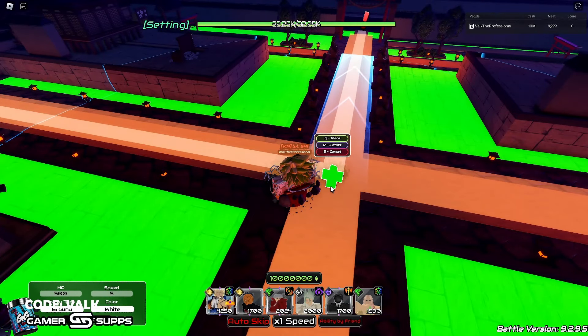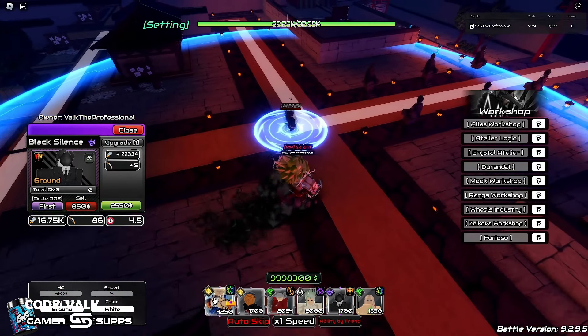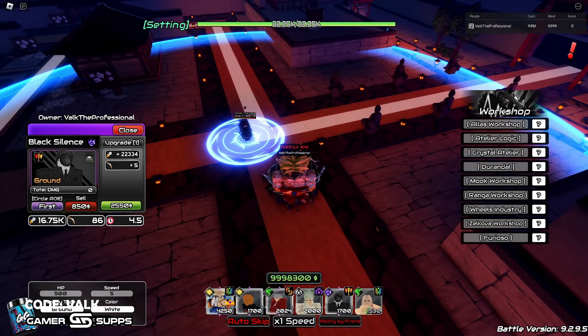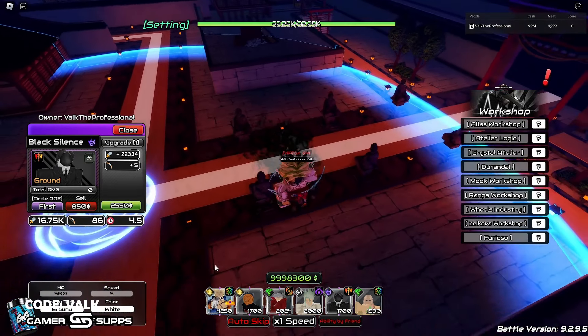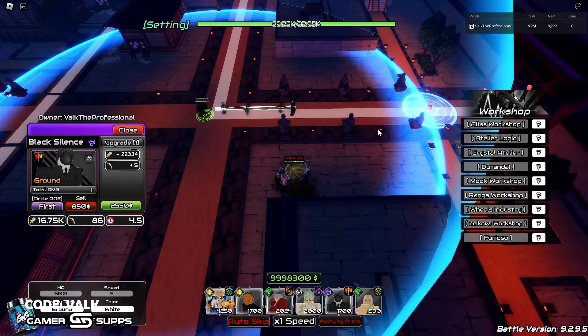On placement it says he has a line, but really if you place him it's a circle — and I believe it's a much bigger circle than it seems. I wonder if each one of his attacks has a different animation since he has nine different abilities.